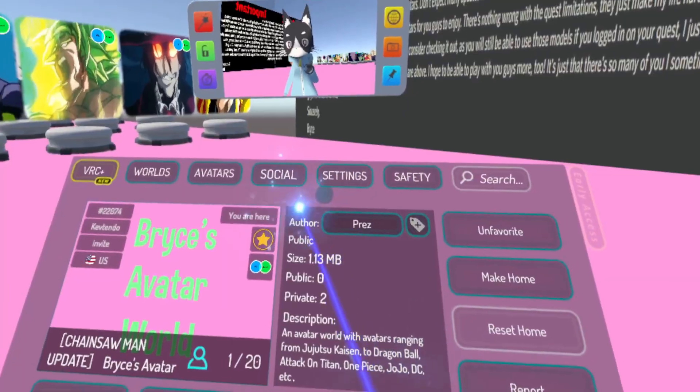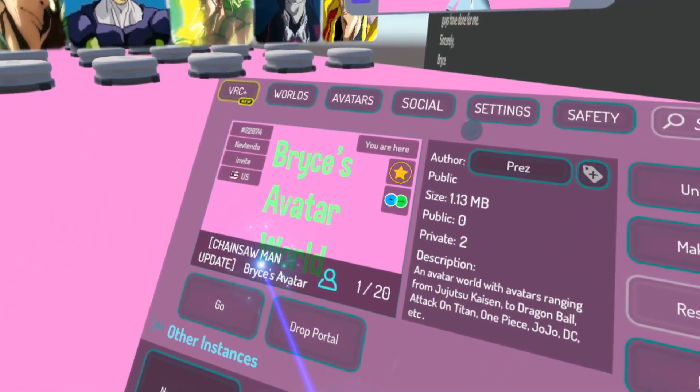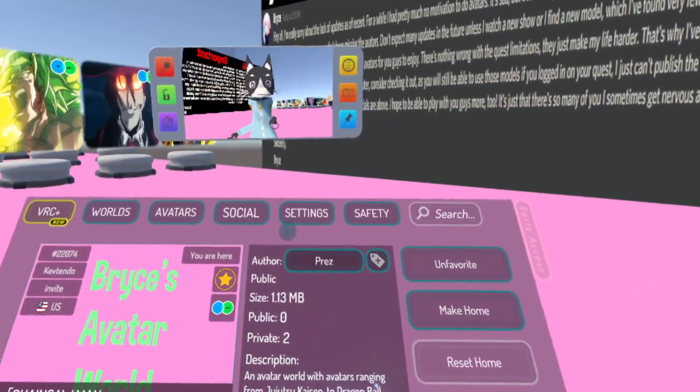The world we want to go to for today's video is a PC quest world called Bryce's Avatar World over here by Prez. Now you can see it says Chainsaw Man Update — I don't think you have to type that in. You could pretty much just type in Bryce and it should pop up for you, so it shouldn't be that difficult to find.